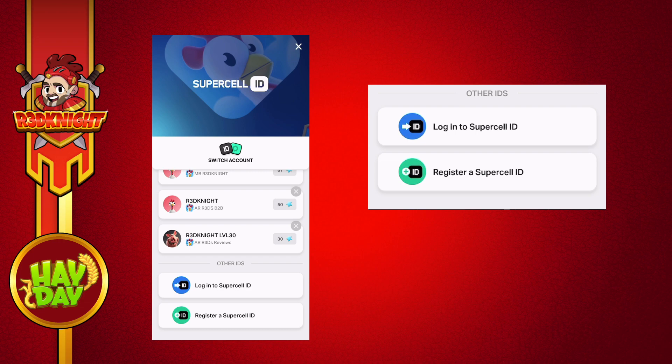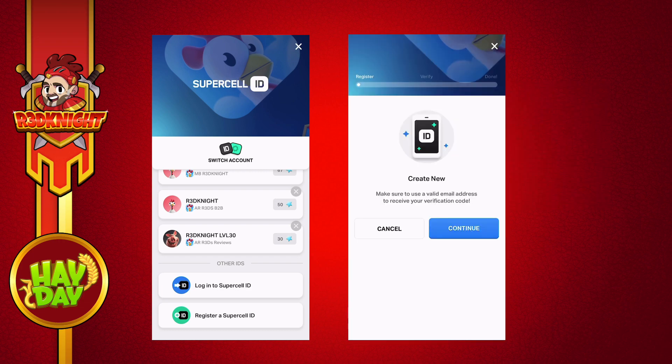So it's the green button that you want for saving the farm. Now you're going to need an email address. I've actually asked behind the scenes with Hay Day in relation to Gmail Plus accounts and I'll confirm that as soon as I know the information.